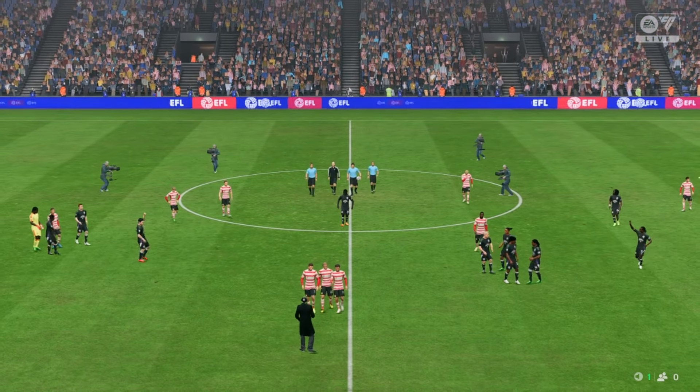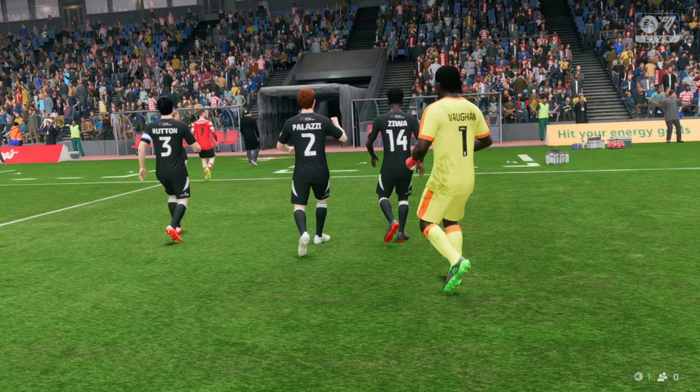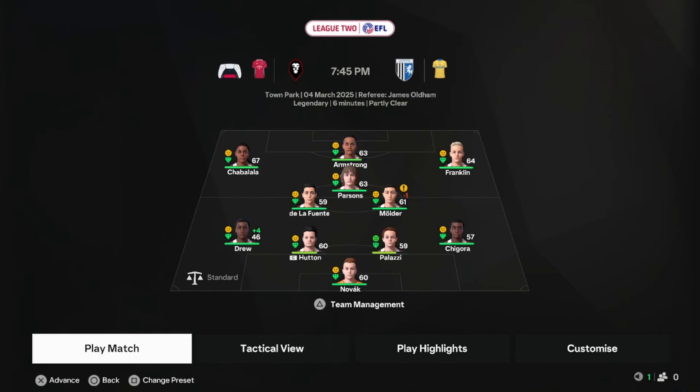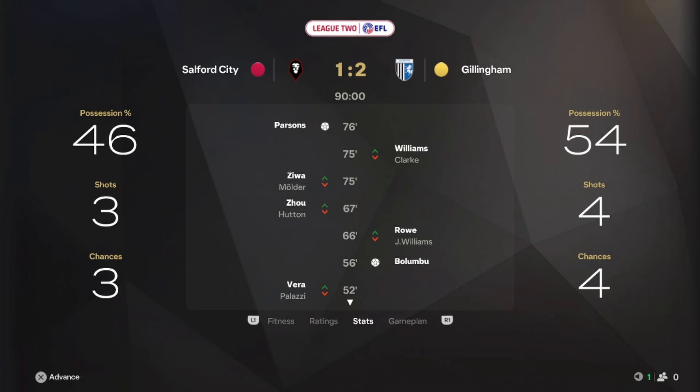We kind of just took control from the first minute and never gave it away. There was one scary moment where Hutton gave them a goal but we bounced back and honestly played pretty much perfect on offense. We had a match to simulate against Gillingham — I completely switched around the squad but a 2-1 loss is kind of bad because I expect wins from here on.